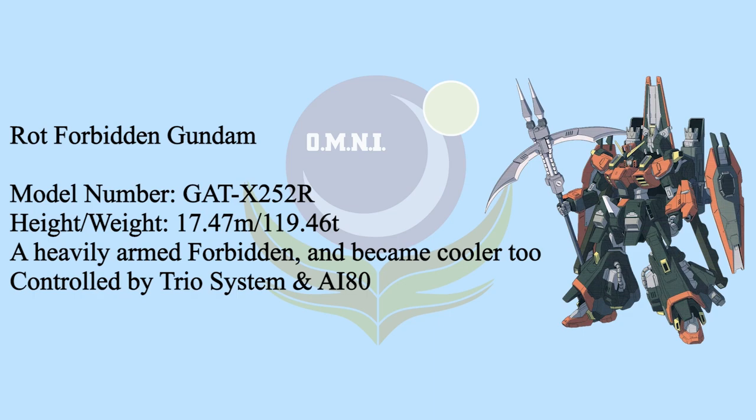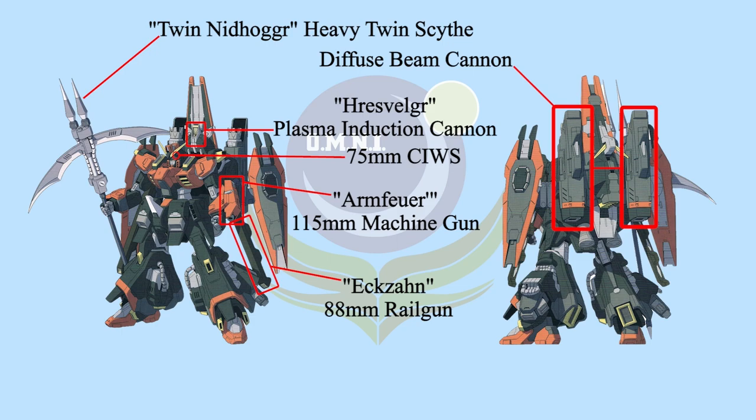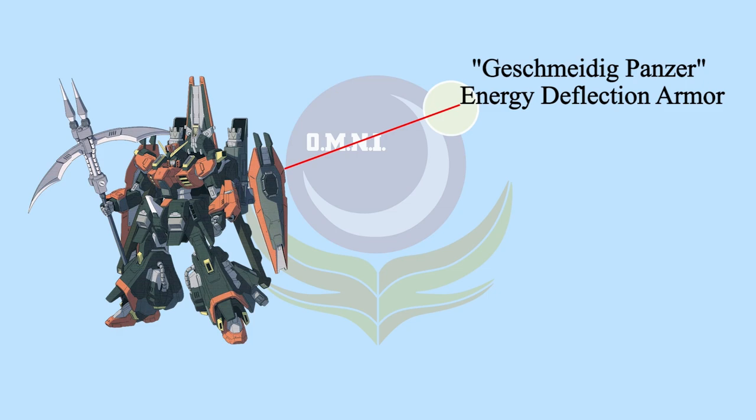First, all weapons from the original Forbidden Gundam were kept, except the heavy scythe was turned into a double scythe. In order to further increase offensive abilities during high-speed assault form, a pair of diffuse beam cannons was added. Secondly, defense was further improved — the Geschmeidig Panzer was upgraded and expanded the magnetic field, allowing it to block stronger beam shots.